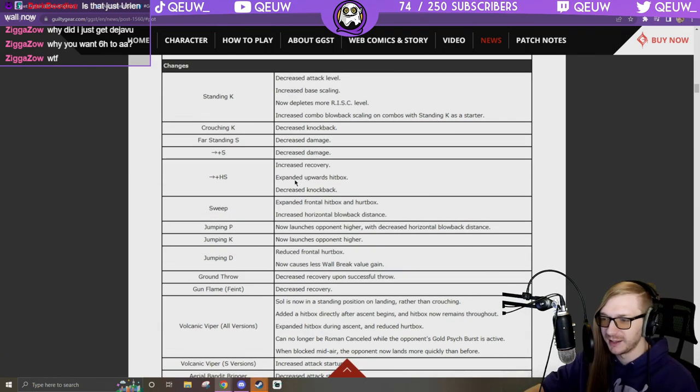Everyone got the jumping P launches higher change. Jumping D: reduced frontal hurtbox — dust loops! That literally means they're trying to add dust loops to Sol. That's the first real buff Sol got besides the universal ones.